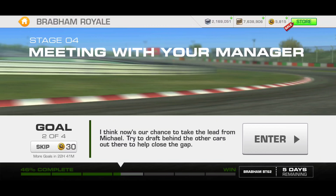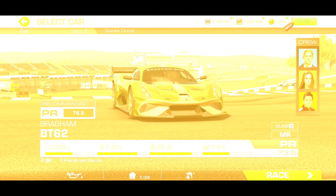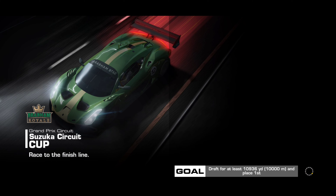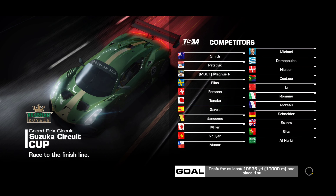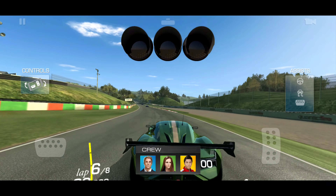For goal two of stage four we've got a drafting challenge, and we also have to win this two-lap cup. The target distance to draft is 10 kilometers, which is longer than a full lap, and we're starting in sixth place.